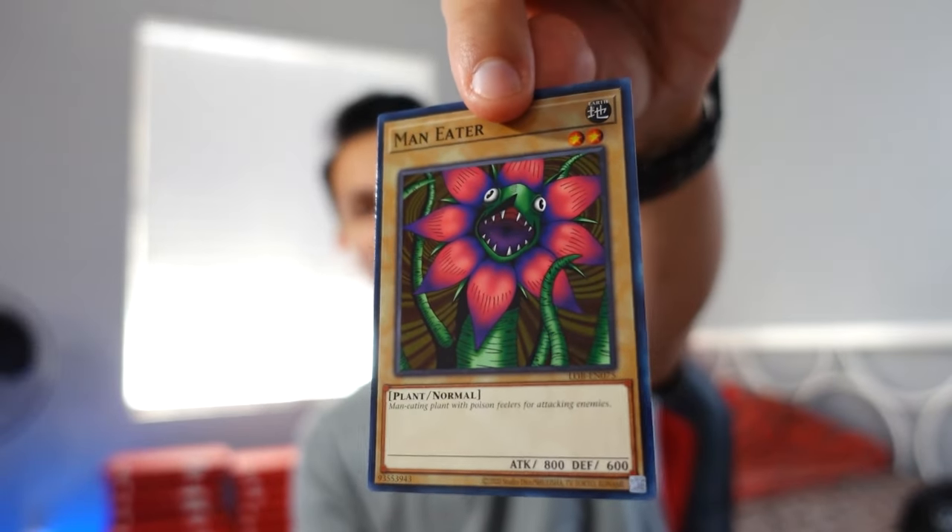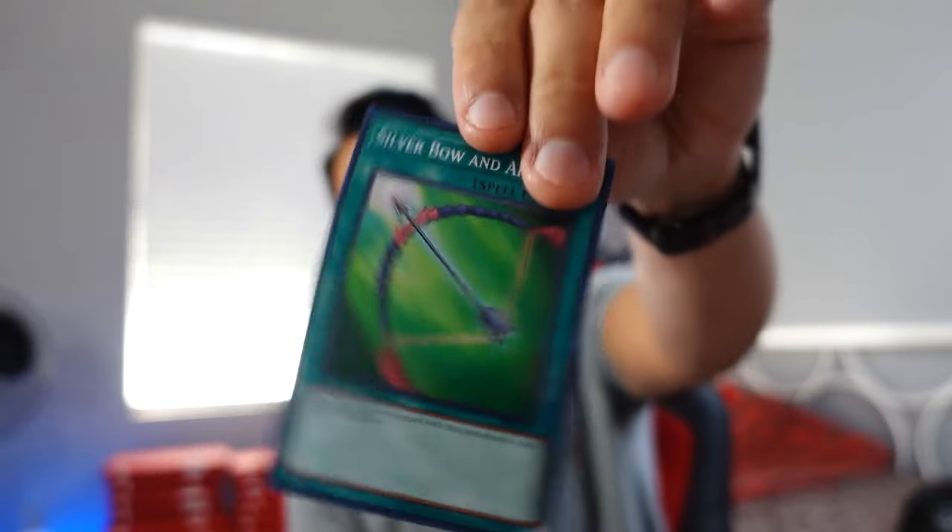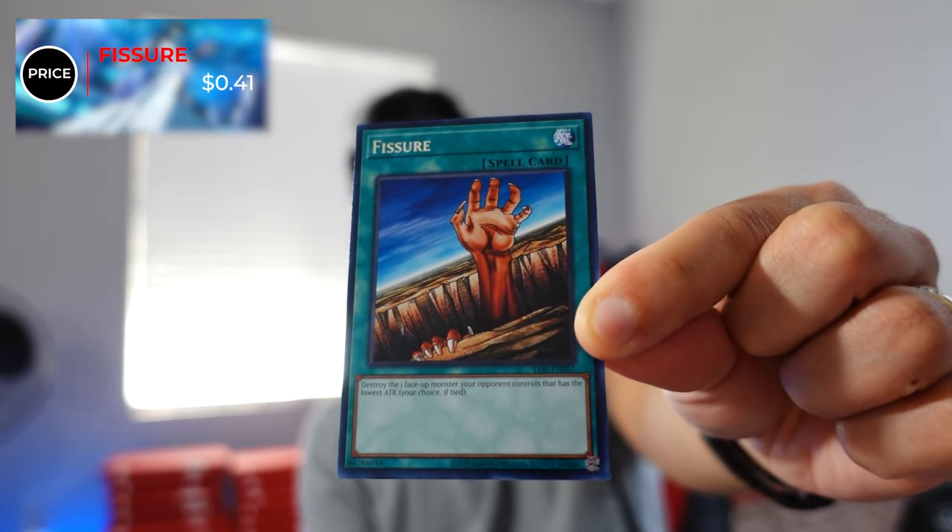Pack 7. Oh, there we go — M-Warrior number two, I was looking for you. Hey, that rhymes. Sojin, Skull Redbird. We haven't got the Maneater Bug yet either — that's a rare card. Succubus Knight is next, the Mystical Sheep number two, Silver Bow and Arrow, the Vial Germ, and we have Fissure — number 57. Fissure is currently at 41 cents. That's actually really good. These packs came out back in July — about four months ago for this recording session — and they're holding their price pretty well. I'm actually kind of surprised.